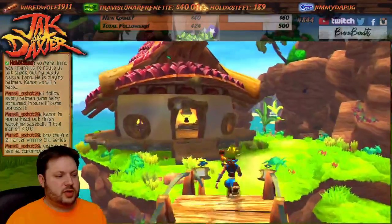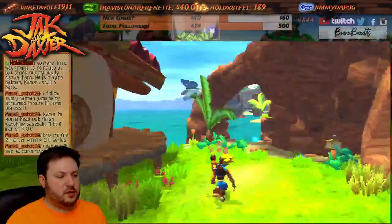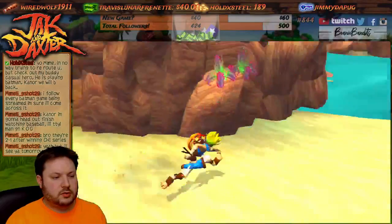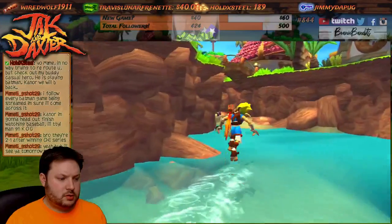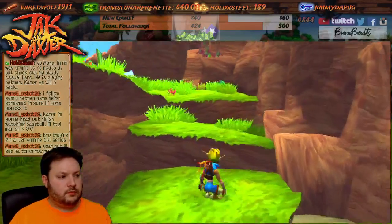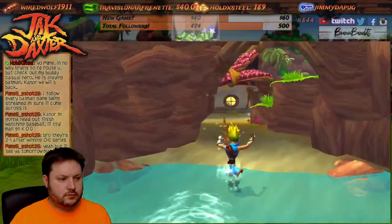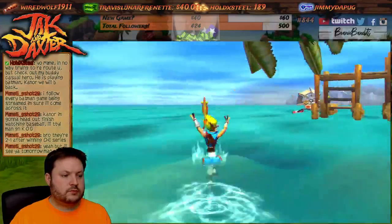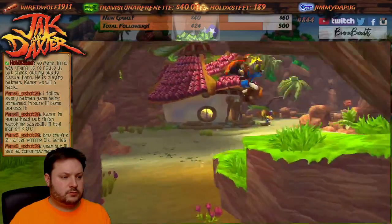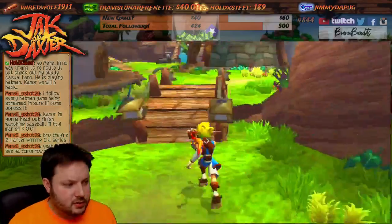Is this my uncle or is the old guy up on the hill my uncle? No, this is the chisel guy. This is the guy up on the hill — that's my uncle. But okay, I'm missing some orbs.